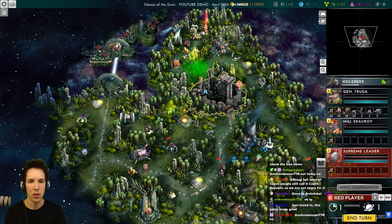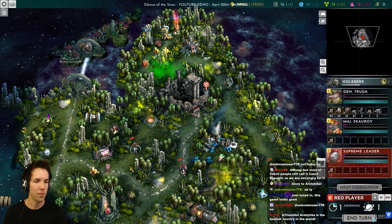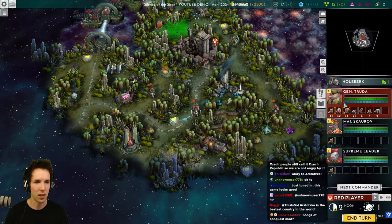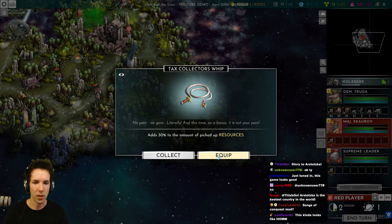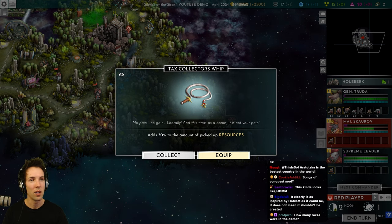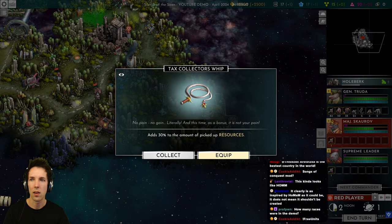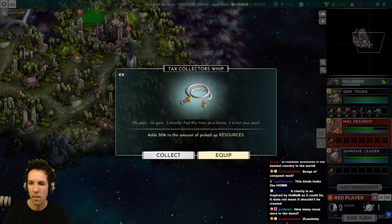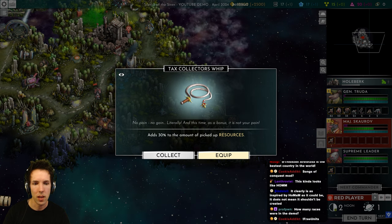We can still upgrade our base. I want to do a little bit more exploring because we haven't interacted with opponents yet or really built things out. How many races are in the demo? I'm aware of two. If we take a look at what they have on YouTube — silence of the siren — you've got the wrath race, but we'll just keep playing.